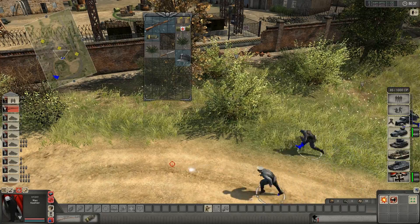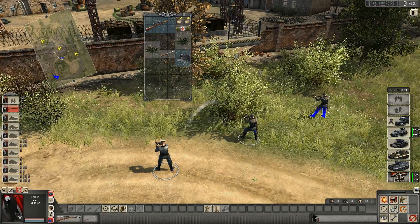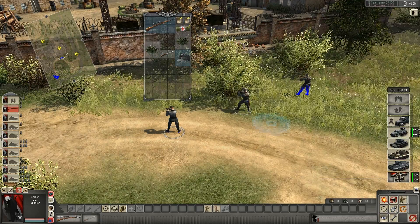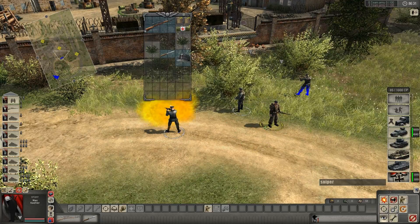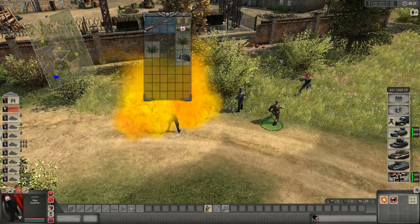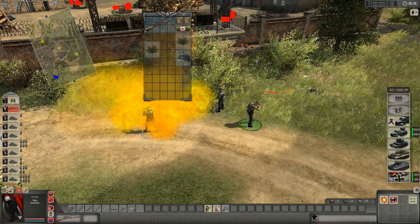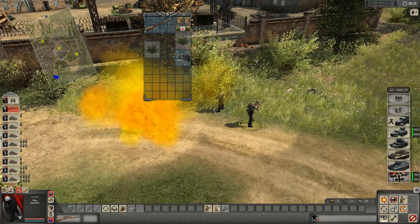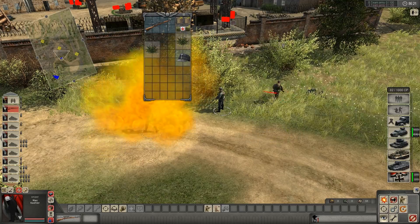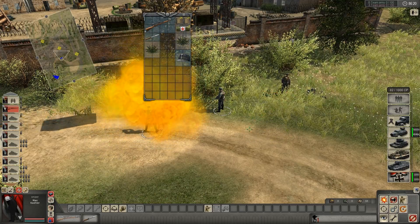He also comes with a grenade that he can throw — it signals an ammo drop to come down. We'll talk about that later when the ammo drop finally does come down. He also comes with a knife. The knife is pretty sweet — it's a nice stealthy way to kill people. One hit kill right to the face. And the best part, you can hold down C to highlight items, and when you're done, pick up the knife. Reduce, reuse, recycle — don't waste resources.